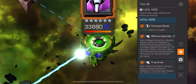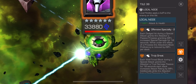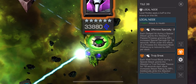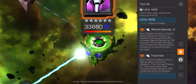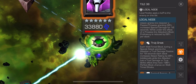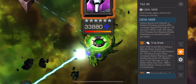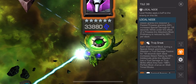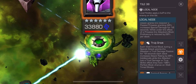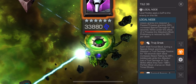You can see that we have offensive specialty: each dodged hit during a special attack grants the attacker a passive prowess, granting 20% increased special damage for 10 seconds. While under the effect of a prowess, the attacker's block proficiency is reduced by 20%. A well-timed block during a special attack grants the attacker a true damage passive for 10 seconds, with each stack increasing attack rating by 20%. Additionally, while the attacker has a true damage or true strike effect, they have a 100% perfect block chance on a well-timed block.